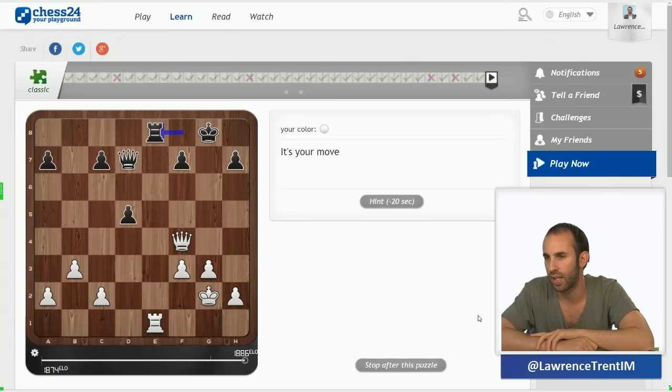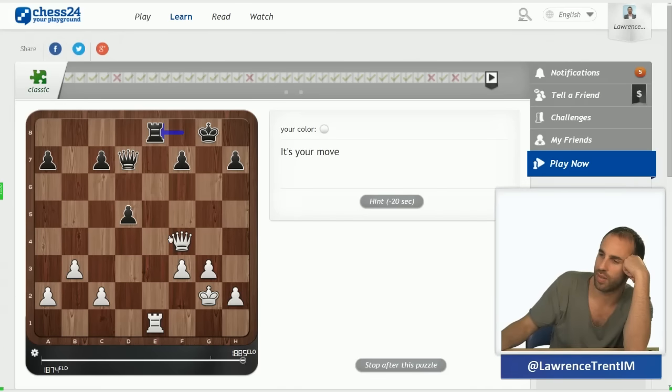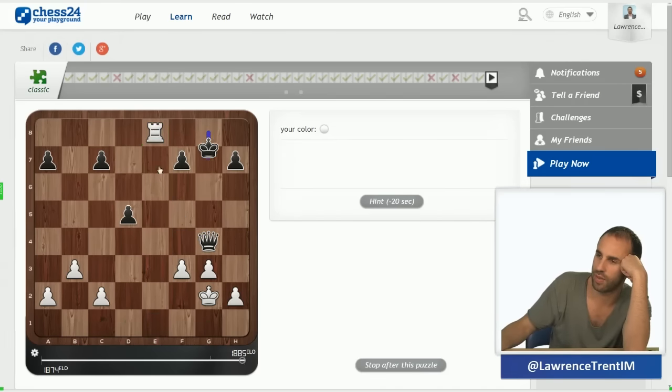This is a very easy problem as well — I can give a check and then take on e8 with check and then win. Just queen g4 is very simple.